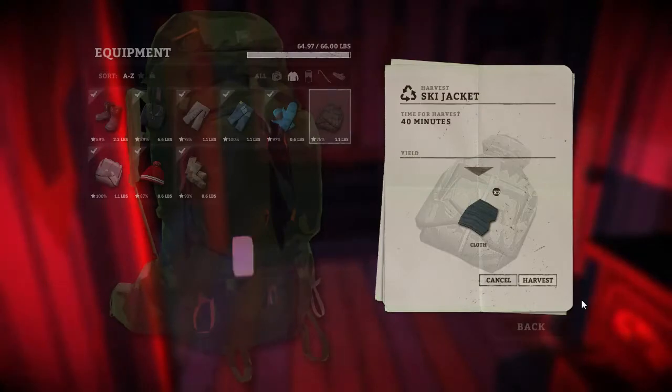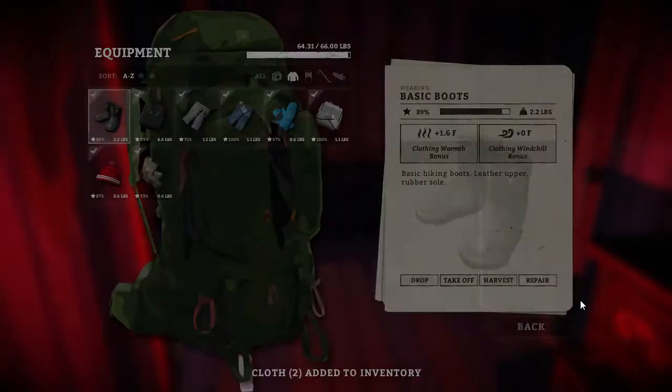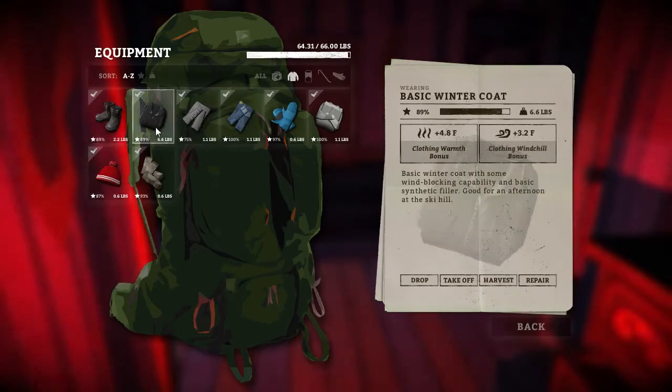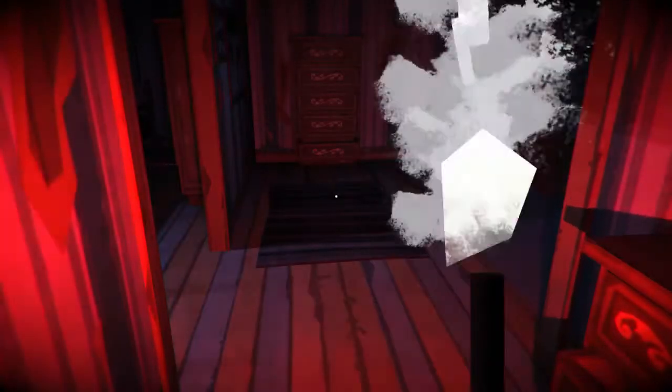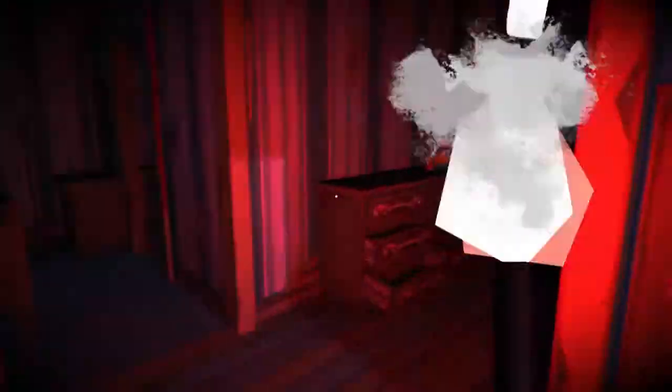I'm going to go ahead and harvest the ski jacket for the cloth. This is how I like to do my clothing inventory - I like to just try to keep all my stuff upgraded. If I find anything better I'll equip that, harvest the old stuff for the cloth, and just try to keep my clothing in good working order. This stuff will come in handy.